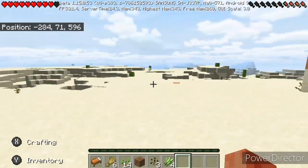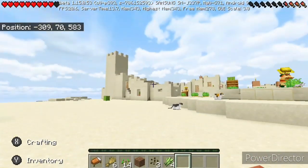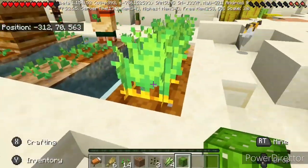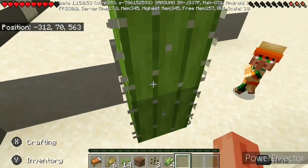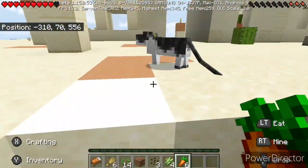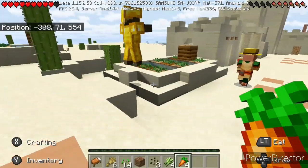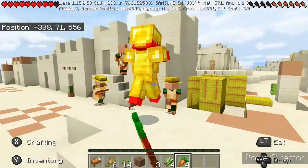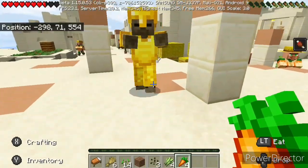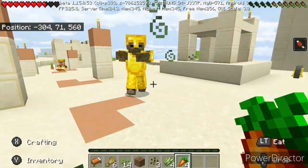Alright guys, I brought you back because we were running across that little bit of desert - we got a zombie on our tail - but we seem to have stumbled upon a desert village, which is kind of cool. We'll grab some carrots probably. I don't really need a cactus. We are going to take the carrots that are done here - gives us six carrots, not bad. We need some food.